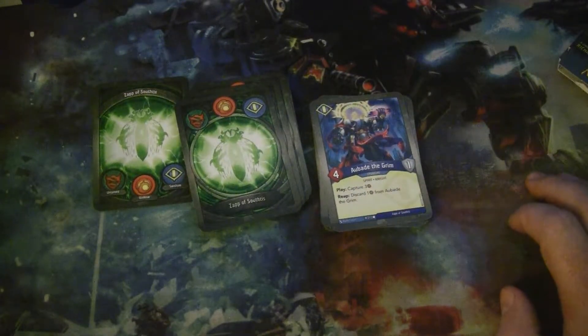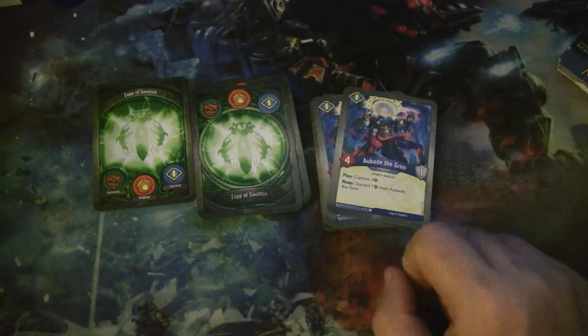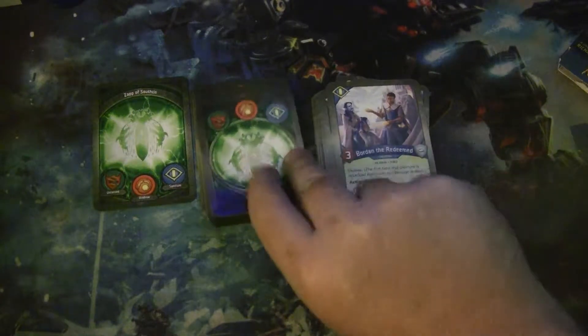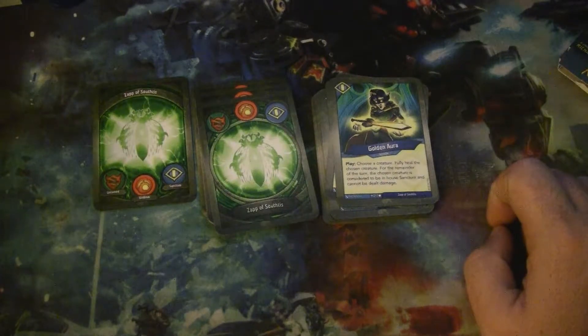Albaid the Grim is a 4-power Spirit Knight with 1 armor; after you play it, it captures 3 amber, and when it reaps you discard an amber from it — that amber's just gone. We have 2 of those. Bordan the Redeemed is a 3-power Human Thief with Elusive; Bordan can exhaust to capture 2 amber. Golden Aura lets you choose a creature, fully heal it, and for the remainder of the turn it's considered to be House Sanctum and can't be dealt damage — really good on Groke, maybe Calfine, Grogans, or Lollop.